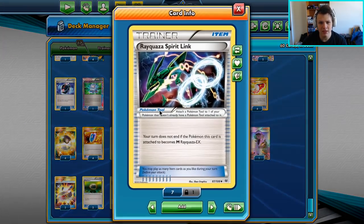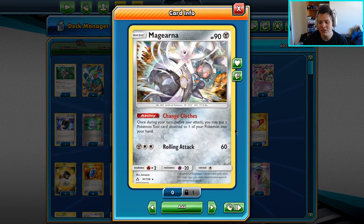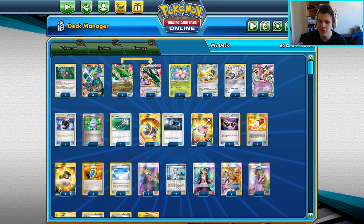The reason we play Choice Bands alongside the Rayquaza Spirit Links is because we do play Magearna with the Change Clothes ability: 'You may put a Pokémon Tool attached to one of your Pokémon into your hand.' So we can attach the Spirit Link, Mega Evolve it, take the Spirit Link back, and then attach a Choice Band and swing for that extra 30 damage — which is a big deal for this deck to actually take knockouts on Tag Team decks.